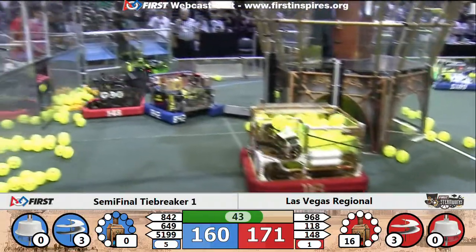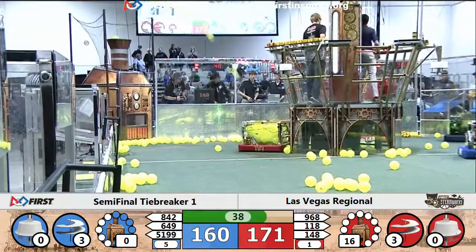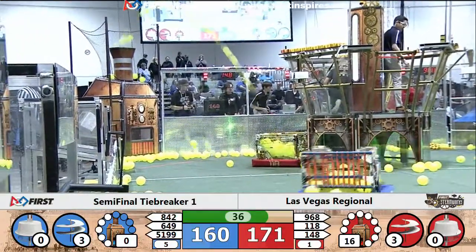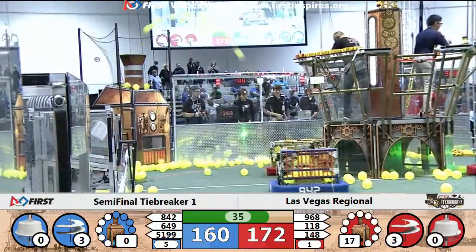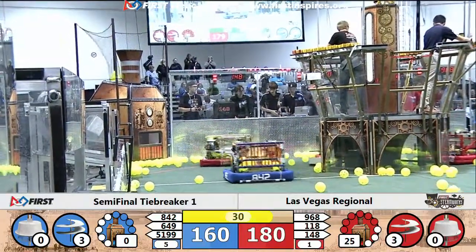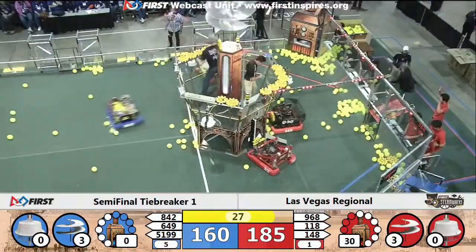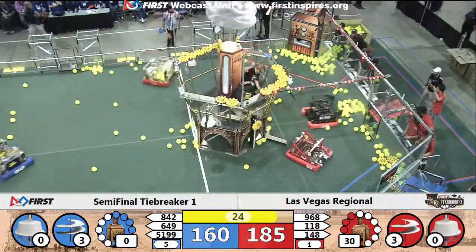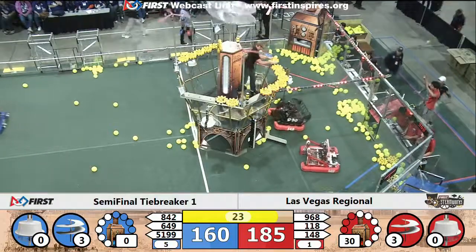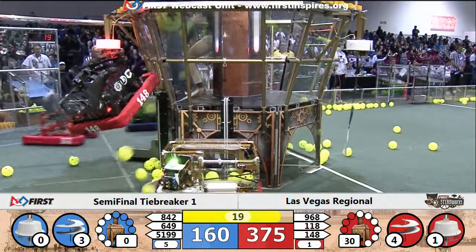Red alliance only needs one — it looks like two more in order to get their fourth rotor. Here comes 1-18, delivering some fuel into that red boiler — all the fuel they've been collecting this entire match is now getting drained into the boiler. Looks like they're up to 27 KPA and climbing. That whistle sound means we are at 30 seconds; the robots can begin to climb. These climbs are going to be critical — it's just a 1-85, 1-60 lead for the red alliance.